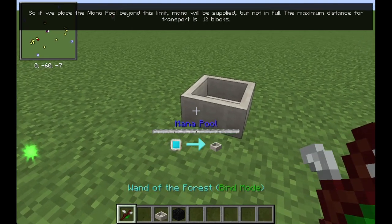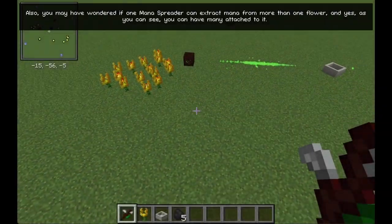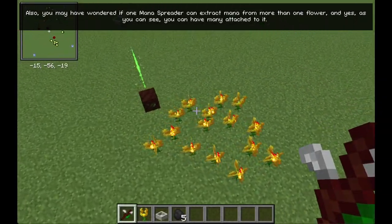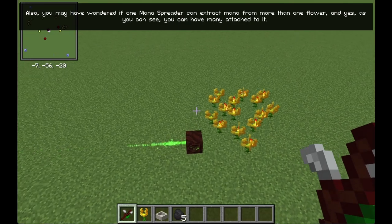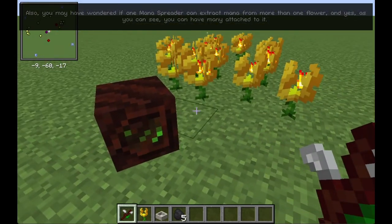The maximum distance for transport is 12 blocks. Also, you may have wondered if one Mana Spreader can extract mana from more than one flower — and yes, as you can see, you can have many flowers attached to it.